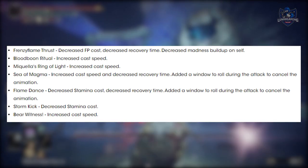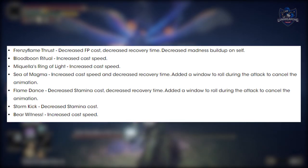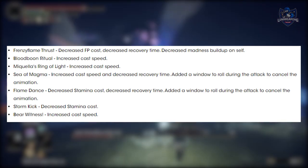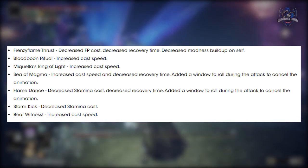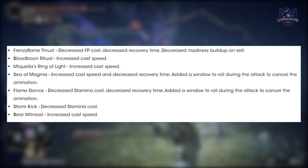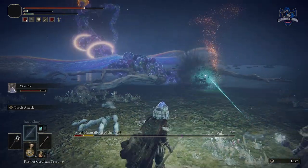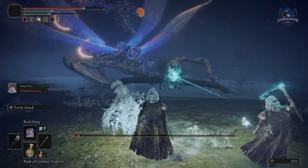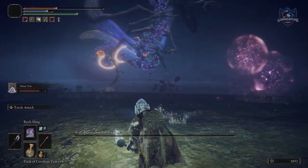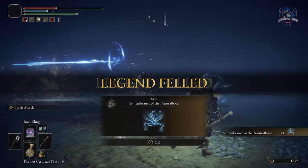Bloodborne Ritual: increased cast speed. Micola's Rite of Light: increased cast speed. Sea of Magma: increased cast speed, decreased recovery time, and added a window to cancel the animation. Flame Dance: decreased stamina cost, decreased recovery time, and added a window to cancel the animation. Storm Kick: decreased stamina cost. Bear Witness: increased cast speed. Thundercloud Form: decreased damage when not charged, decreased FP cost, increased cast speed, and decreased recovery time.